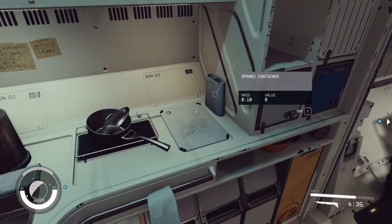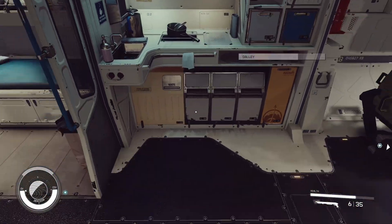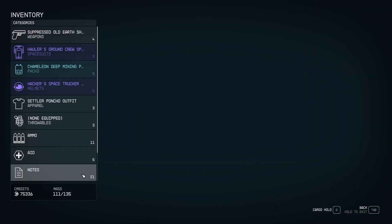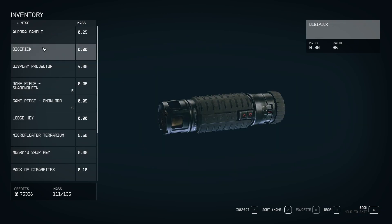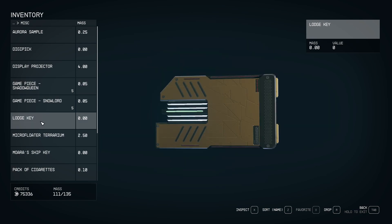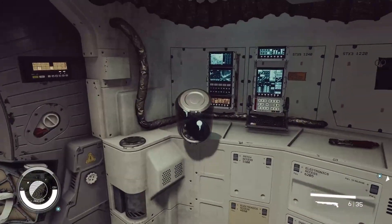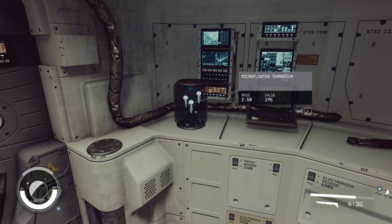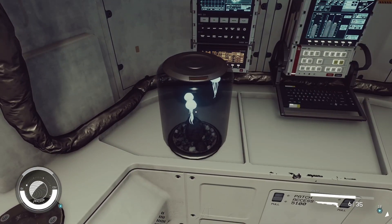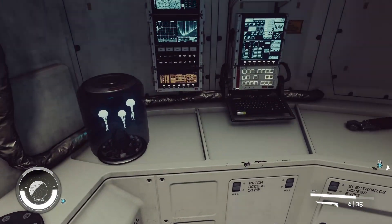So we got the nice little cutting board. We got the pan in the pot. What else do we got here? A display projector. Oh, we got the game board too. I'm not 100% sure where we're going to put that. We are going to drop this and put it right here, because that's a pretty cool little thing. I'll put it right there. Hopefully it doesn't fly off the shelf.